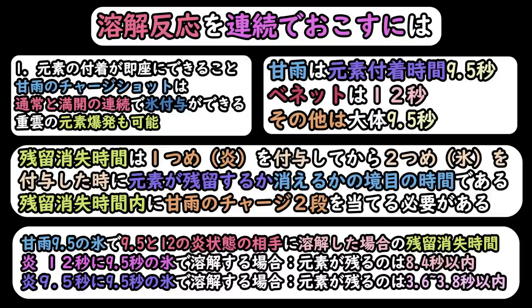妖怪反応を連続で起こすにはというところが今回必要になってきます。なぜならトリプルSの火力にするためには妖怪が必要ということになります。まず元素付着が即座にできることというのが大事です。カウンのチャージショット一発当たった後に満開ダメージがパッと出るやつ、あれはすぐに氷元素状態をバンバンと相手につけることができます。カウンは元素付着時間が9.5秒ですね。